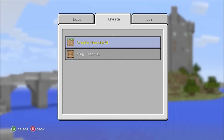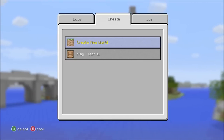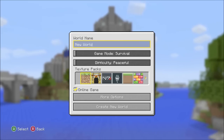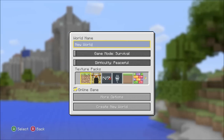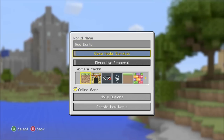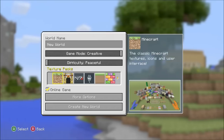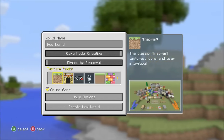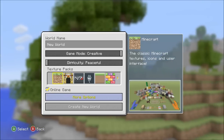You can also change the storage device down there, but I'm going to create a new world so I can show you the other settings that have been added, which makes it just incredible and much more like PC. Let me know down in the comments your favorite feature in Title Update 25 so far.